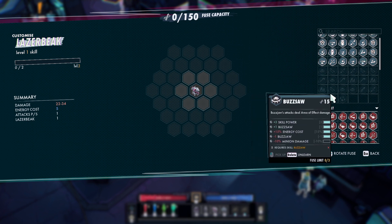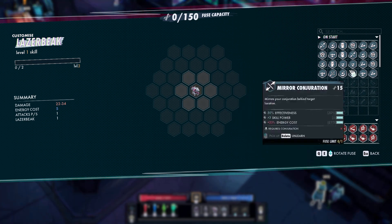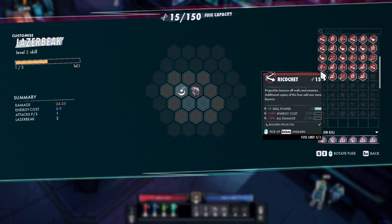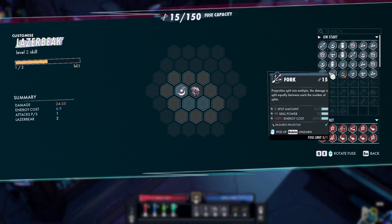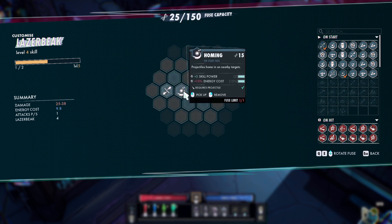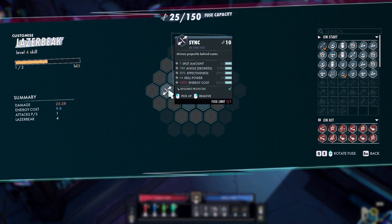Go to Laser Beak. The first thing I'm going to put on is Homing — I believe it's up here. That's the first thing. The second thing is Sink. So Homing makes your projectiles home to a nearby target. Sink mirrors your projectile behind the caster, so each one of these guys is going to spit out 2 projectiles.